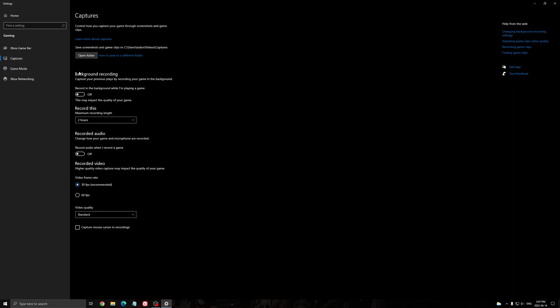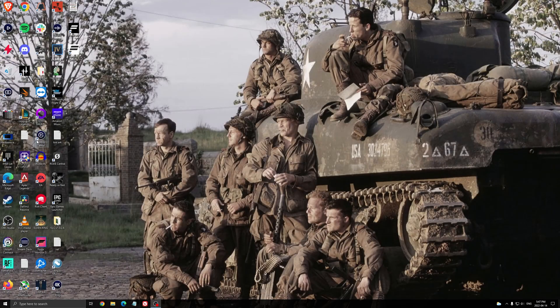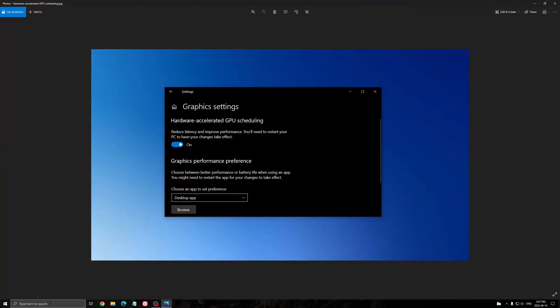For the capture settings, make sure your background recording is off and your recorded audio is off. Another thing I recommend is the graphic settings. Search for graphic settings and open it. If you have an NVIDIA card, 1000 series or more recent, you'll have an option called Hardware Accelerated GPU Scheduling — make sure this is on. You'll need to restart your computer to apply it. It helps with bottleneck on entry-level cards like the 1050, 1050 Ti, 1060, 2060, and you can expect a 2–4% FPS boost.